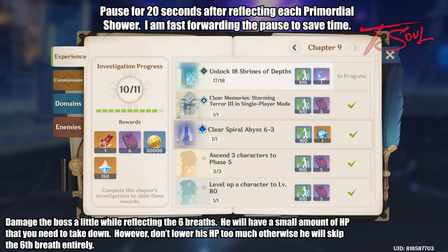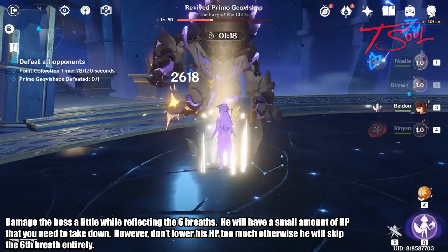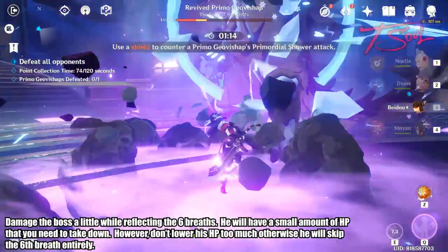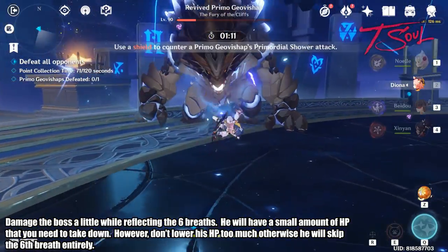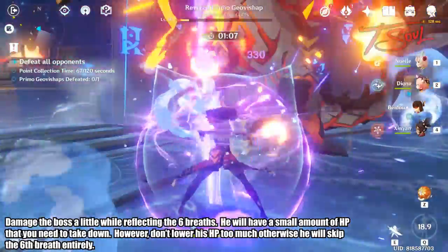Give it a couple tries and find a good middle ground to bait the boss to use his 6 breath attack. For the score modifiers, the boss's health percent does not matter that much. The reflex will always do the same percentage health to the boss, so the only difference between the 3 health modifiers is how much damage you can do. If you have good artifacts or weapons for one of these 5 shield characters to do damage, then pick a higher health modifier to get more points.